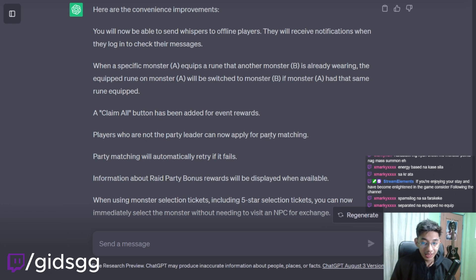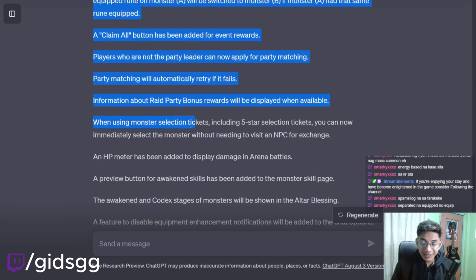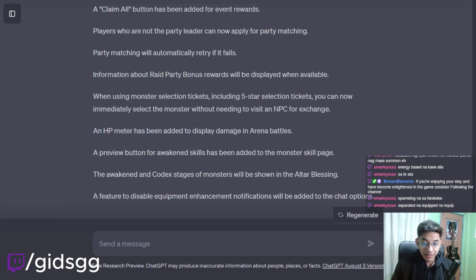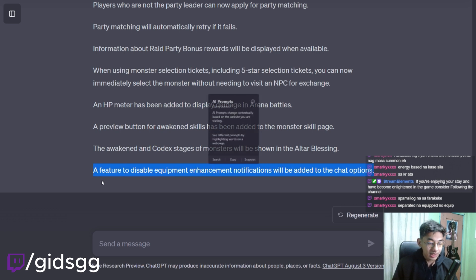Players who are not the party leader can now apply for party matching. Party matching will automatically retry if it fails. Information about raid party bonus rewards will be displayed when available. When using monster selection tickets, including 5-star selection tickets, you can now immediately select the monster without needing to visit an NPC for exchange. An HP meter has been added to display damage in arena battles. A preview button for awakened skills has been added to the monster skill page. A feature to disable equipment enhancement notifications will be added to the chat options — at least this is going to clean up chat.